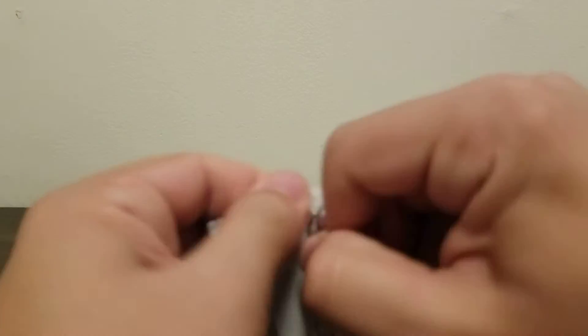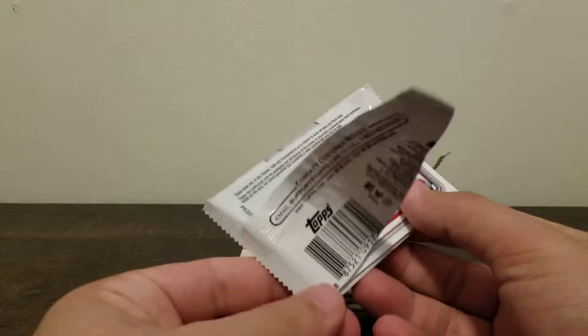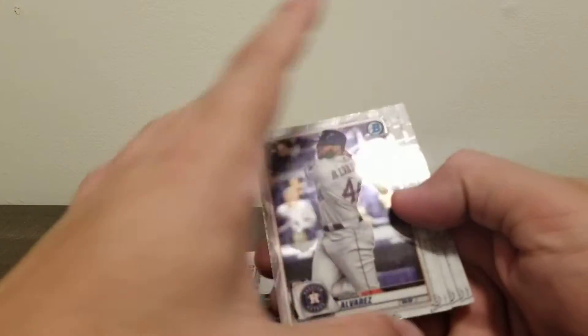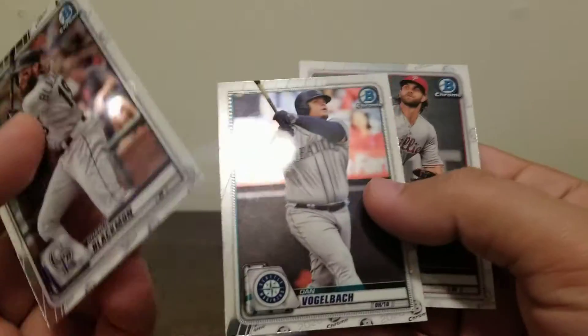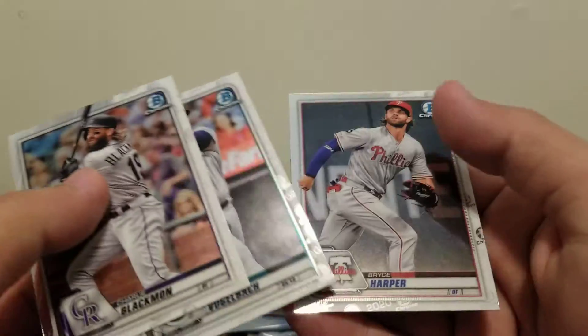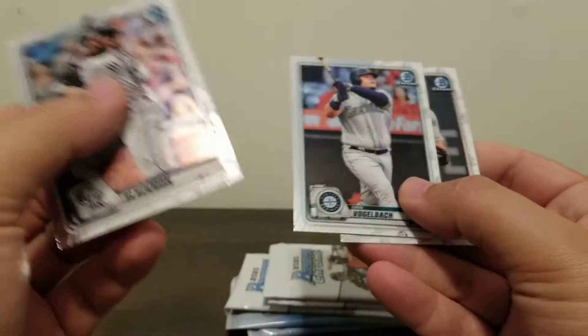Sheldon rookie. The other Bowman and Bowman Megaboxes specifically have retail packs that have nothing. Nice Yordan right there. AJ Puck. And the focal box has like a line in it — sometimes there's like image variations. These codes end in 23 and I'll look for any kind of variation there, but I haven't done the research.